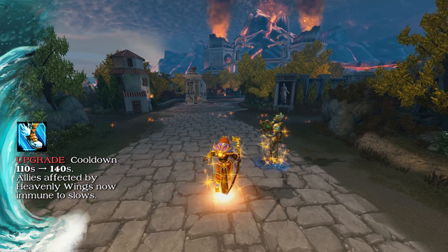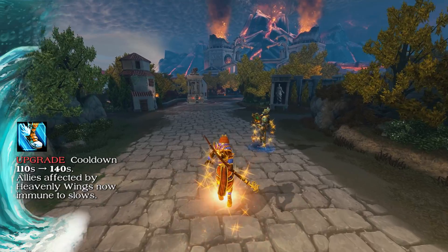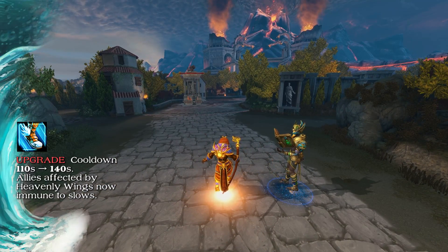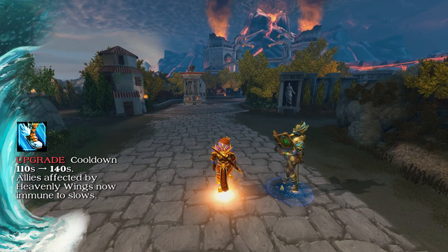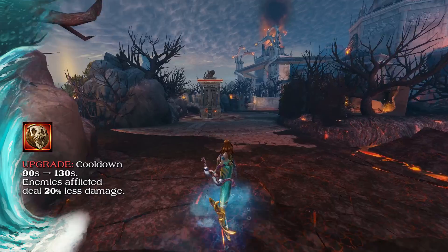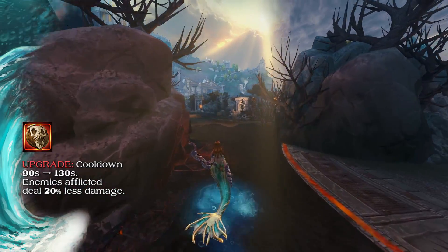Heavenly Wings' upgrade has its cooldown increased from 110 seconds to 140 seconds, and allies affected by the Heavenly Wings upgrade are now immune from any slows. The Horrific Emblem cooldown has gone from 90 seconds to 130 seconds. Enemies afflicted by Horrific Emblem now deal 20% less damage to all targets.